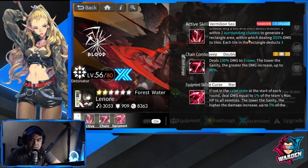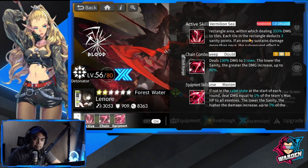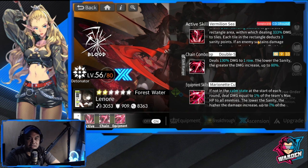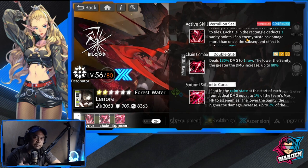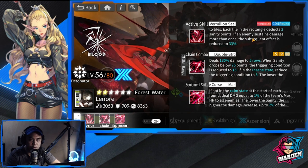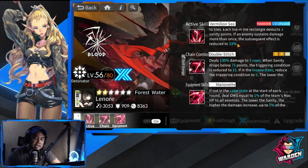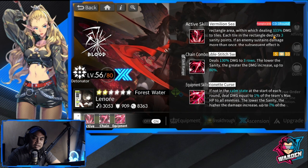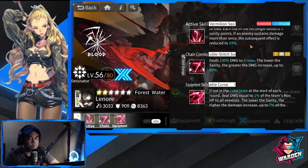It deals 333 damage to tiles, which is a big amount, but you have to deal with the sanity system. Each tile in that rectangle deducts three sanity points. If an enemy sustains damage more than once, the subsequent damage is reduced to 33%. This applies to multi-tile bosses. Some assume that from 333% it goes down to 33, which sounds like very small damage, but we'll explain all of that later.